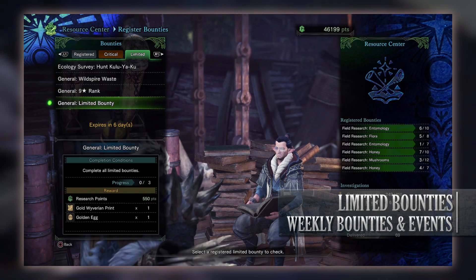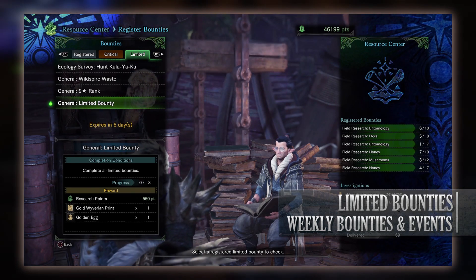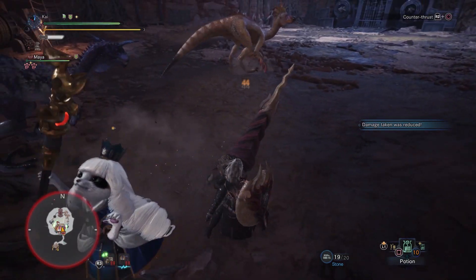And finally is the general limited bounty to complete all of this week's other limited bounties, and for doing so you'll get research points, a gold wyverian print that can be exchanged for monster gems at the Elder Melder, and a golden egg that can be sold for zenny. So those are the limited bounties for this week — not too difficult unless you haven't got to end game yet.